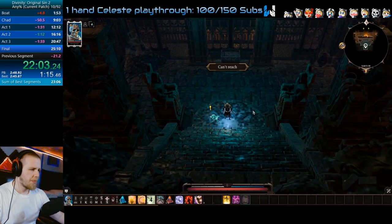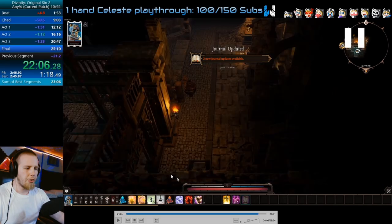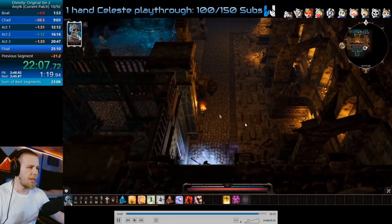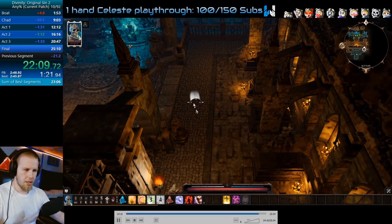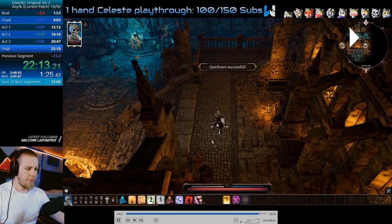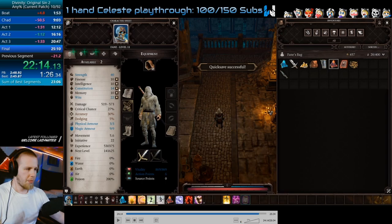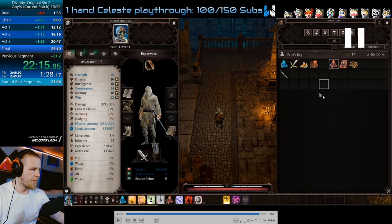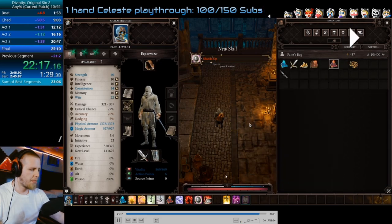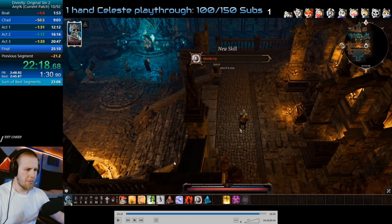We're going to walk to this little triangle on the ground. To avoid a cutscene, we're going to use Cloak and Dagger and jump to the spot I can reach. Walk to this point on the cobblestone — don't walk to the stairs or you'll initiate the cutscene. If you haven't already, you have to skill the two points in Constitution, put on your Paladin Sword and Shield, learn Shield Bounce, and move Shield Bounce to the first slot in your ability bar.